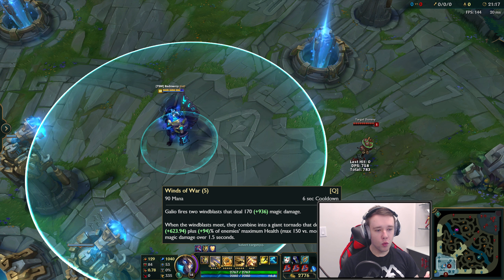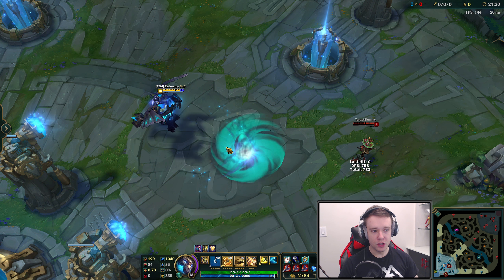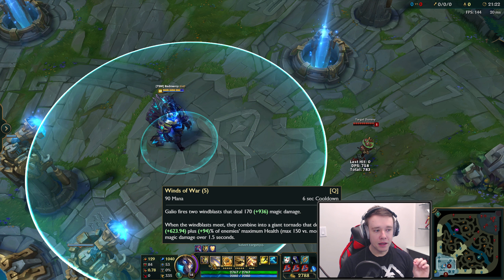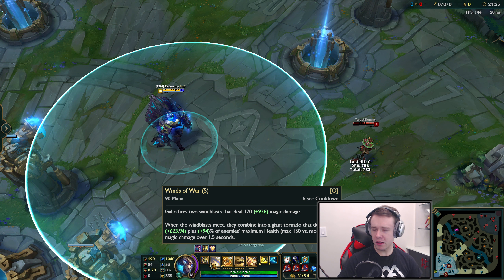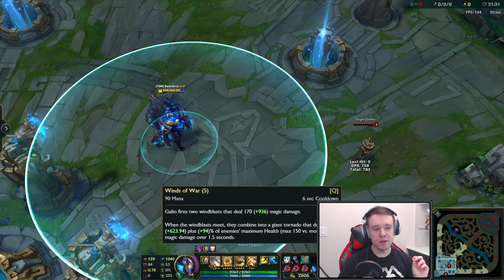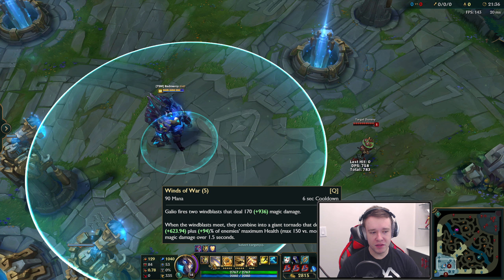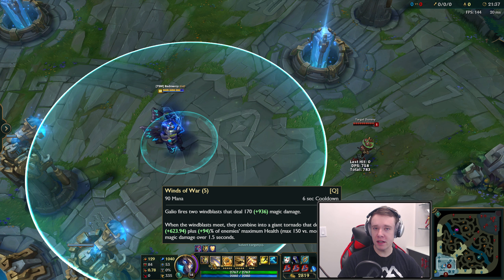But the second part — when the Wind Blasts meet, they combine into a Giant Tornado. That Giant Tornado deals 70 plus 623 damage. Okay, that's not bad — but it is over 1.5 seconds. Plus 94% of the enemy's maximum health. Not even current health — maximum health. 94% of the maximum health.